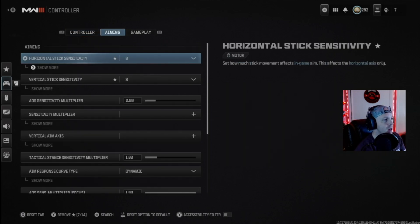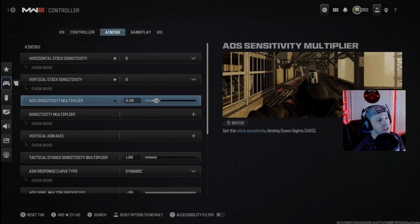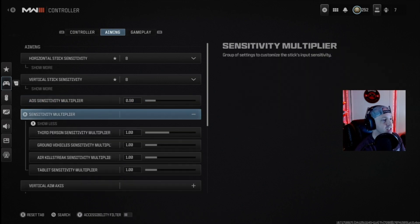For aiming, horizontal stick sensitivity is set to eight and vertical stick sensitivity is set to eight, with an ADS multiplier of nine — meaning 90 percent movement speed of the ADS when moving up and down with the thumbsticks. So it's not moving super fast and it's not bouncing everywhere, giving me better control. For sensitivity multipliers, I personally don't like to use much there as I don't notice a whole lot of difference when playing.